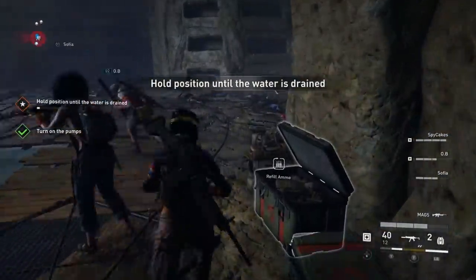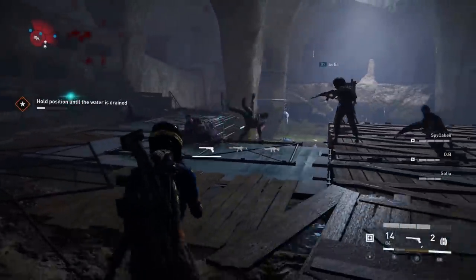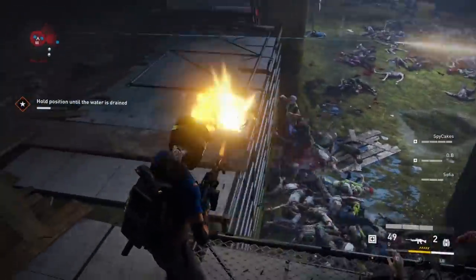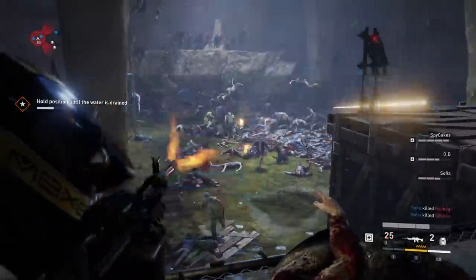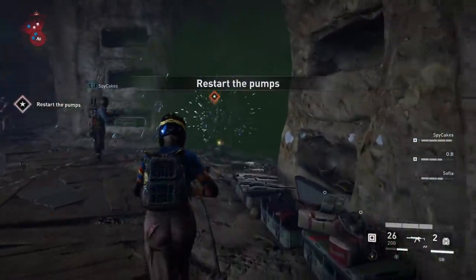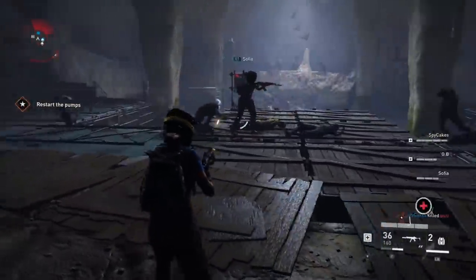I'm grabbing a turret. They're coming — oh geez. Got another turret here — I'm switching to the heavy. Oh, this is a deployable machine gunner. There we go. Oh, there's a lot showing up! Holy man! There we go — heavy machine gunner. Restart the pumps. Oh, where are the pumps? Let's go. You're going to back up and restart them? Oh, it's a big guy. I'm going for the pump.